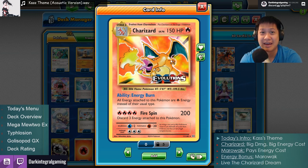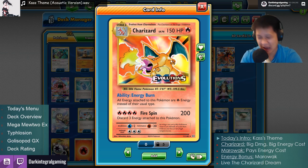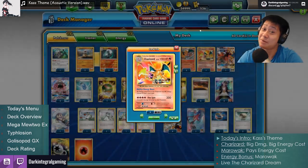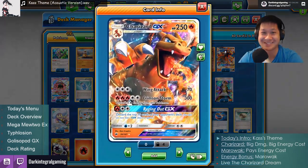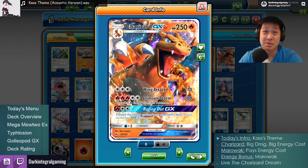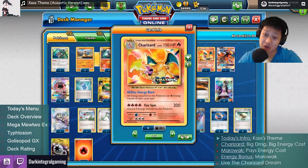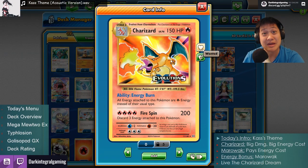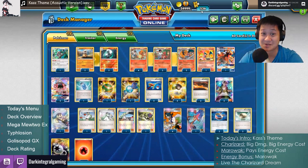Welcome back to my kitchen! Happy New Year's, and for the very first deck of 2018, I'll be serving you Charizard — not just one Charizard, how about two? How about three? Charizard GX as well. All three of them in a deck, performing their biggest, baddest attacks: 300 damage, 200 damage. This is the Charizard Dream.